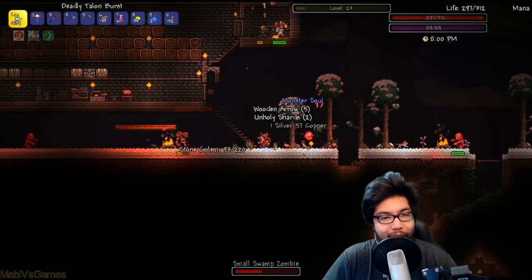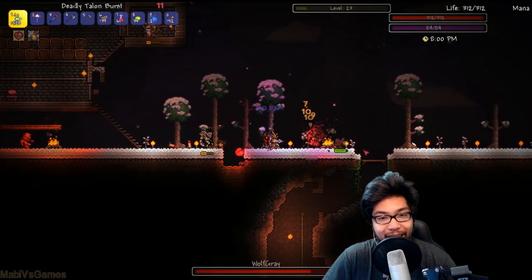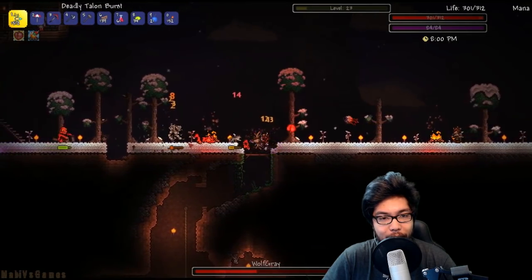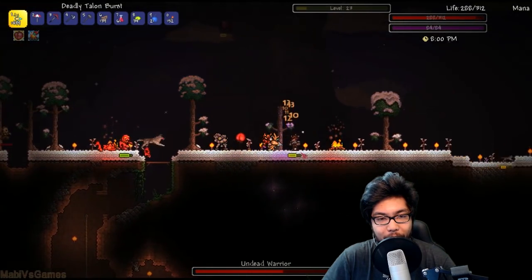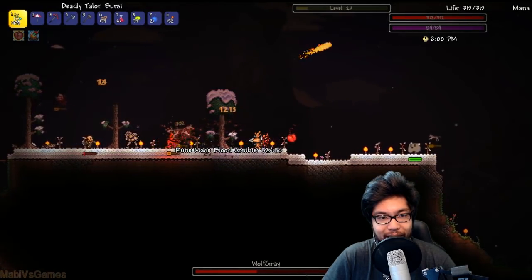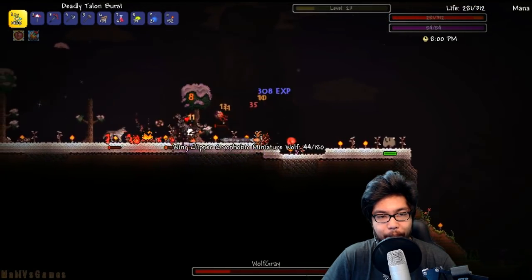We're going to go ahead and fight through the blood moon. We are so much stronger than we were the last time the blood moon showed up out of nowhere. Let's go ahead and fight through this and see what happens. I don't think we need these blood shards. A lot of these enemies are new — there's a dune mage wolf. It's so dangerous.